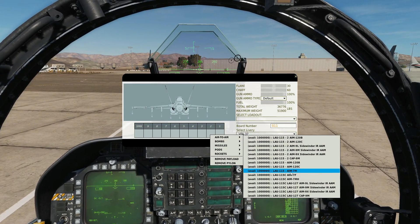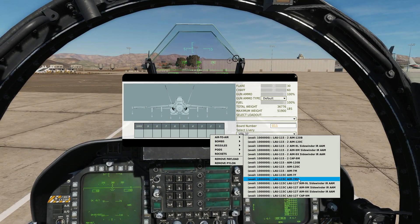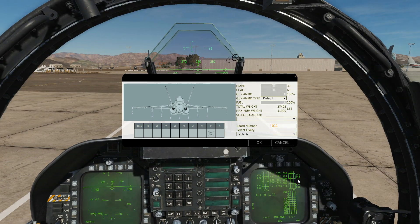The Foxtrot is an old one, the Mike is a modern one, and the Mike Hotel is a modern one with better loft avionics and home-on-jam facility. The Mike Hotel is going to be the one that you have. Let's arm up with six.